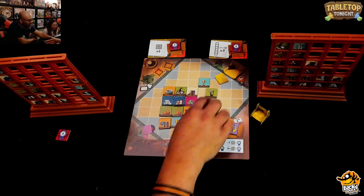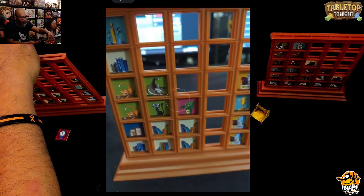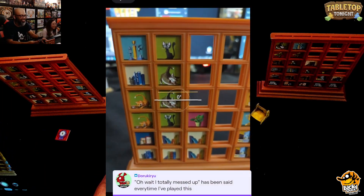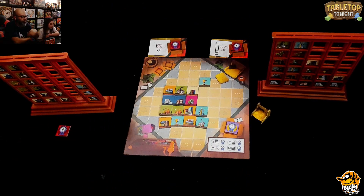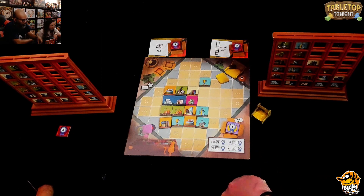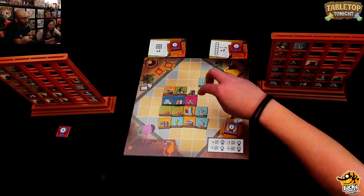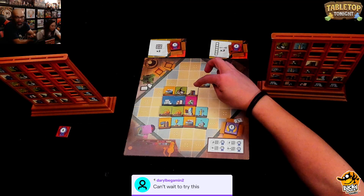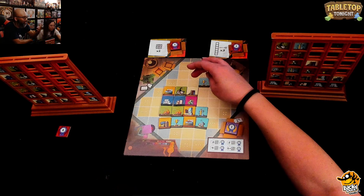Ruel takes two cats and places them in a column, noting he's done this every time he's played. Doro joins the stream and Ruel welcomes them. It's such a cool little game. Ruel encourages Daryl — a local gaming buddy — saying it's a really cool spatial puzzle that's easy to learn but thinkier than you'd expect. They plan to play it later in the week.